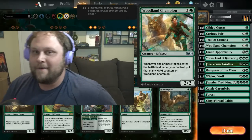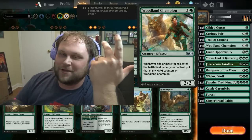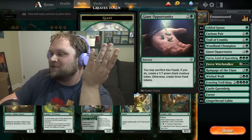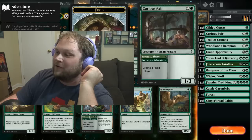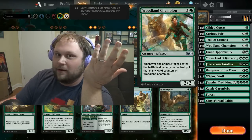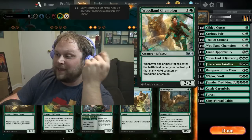Woodland Champion is also super stupid because it doesn't say 'whenever a creature token' — it says 'whenever one or more tokens.' So if you're able to play Woodland Champion turn two and Giant Opportunity turn three, well, you've got a 5/5. Whenever you make a food with Gilded Goose you get a +1/+1 counter, and that's a pretty good engine. Woodland Champion is one of the keys to the deck.